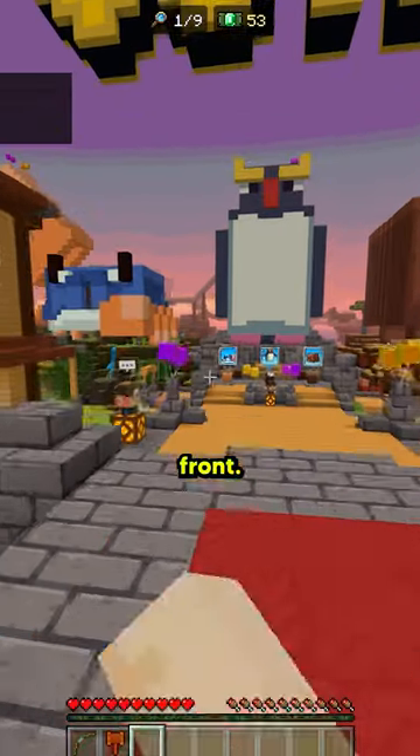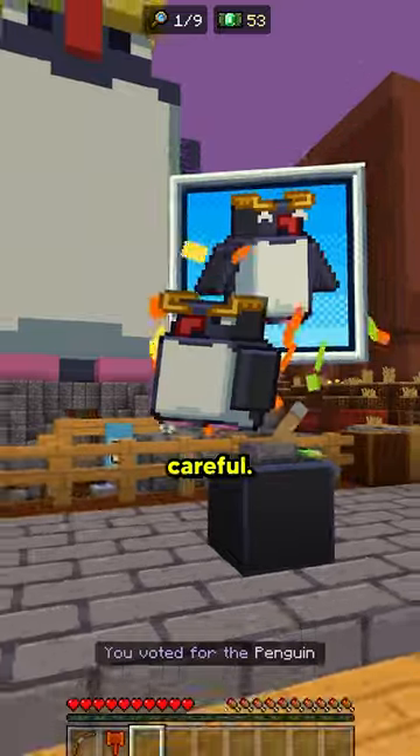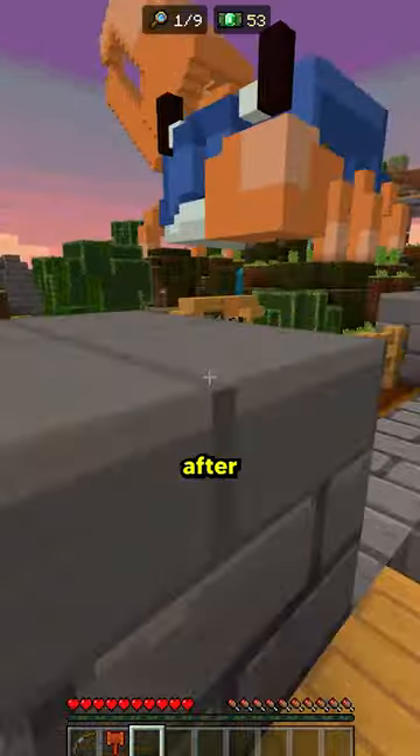There are levers right in front. Flip one of them for the mob you want to vote for, but be careful — I do not think you're able to change it after you've voted.